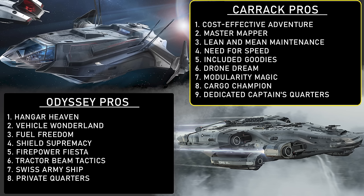Number 8 — Cargo Champion: by default, the Carrack has more cargo space, which is a crucial advantage for those seeking to haul commodities across the verse. And finally, number 9 — Dedicated Captain's Quarters: important for some and not for others, but you have your own personal sanctuary within the Carrack as the captain, whereas on the Odyssey you have the same as the rest of the crew. Some pretty big points there for the Carrack — it is an incredible ship.